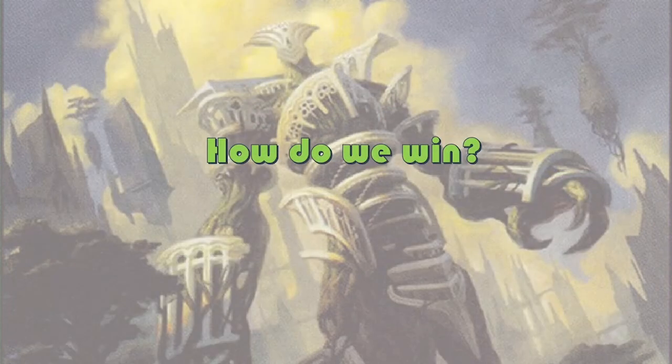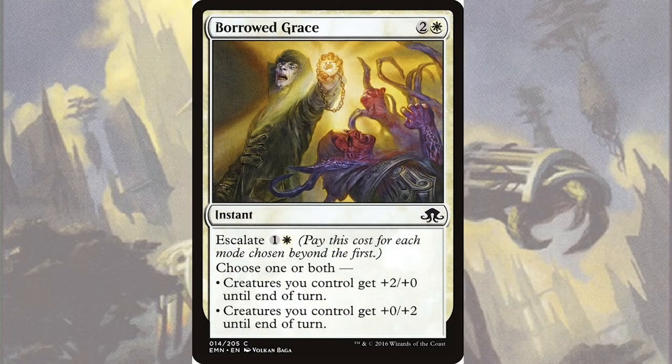So how are we going to win? We're going to swing wide and swing tall and absolutely decimate our enemies. We've already got our armory of tokens, but in swinging wide, we can give them a little help with Borrowed Grace, an instant for two and a white that has creatures you control get +2/+0 until end of turn, or creatures you control get +0/+2 until end of turn. And by paying an escalate cost of one and a white, we can choose both modes. I really like this because it's modal, but we can also have both effects by just putting in a small amount more mana, so we get the best of both.